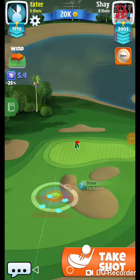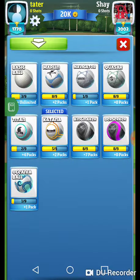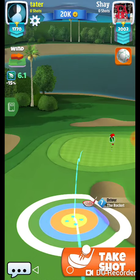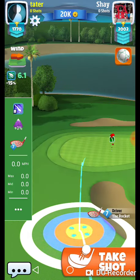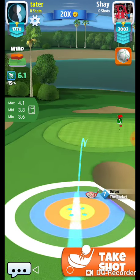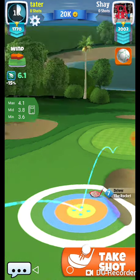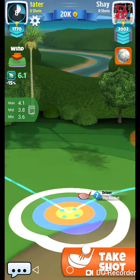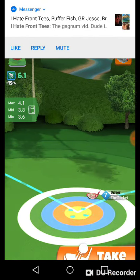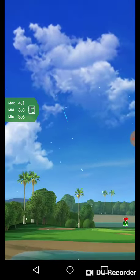We're gonna switch to a Quasar — this is the club with our most backspin. This is hole six pro. We're at 3.6, and we do want our second bounce a little before that, so we're gonna have to slightly underpower this and curl it in.